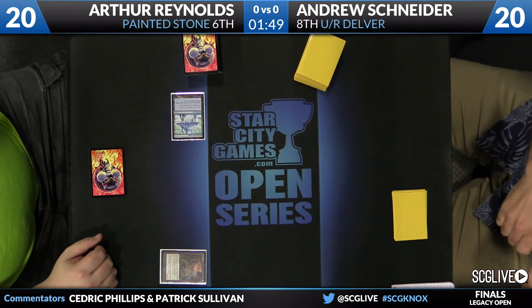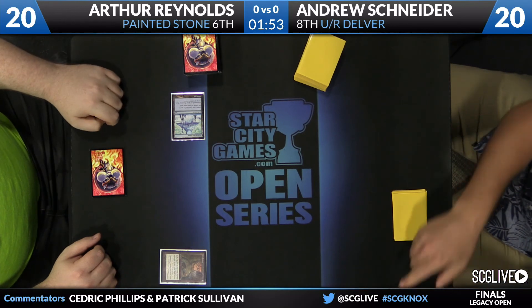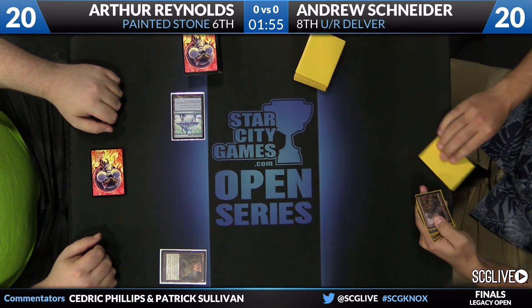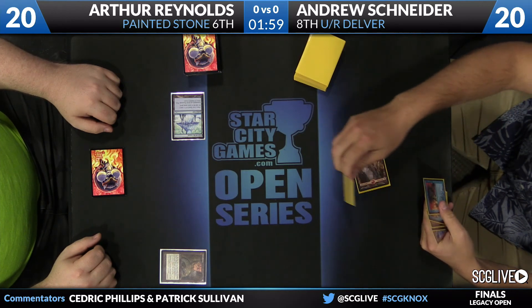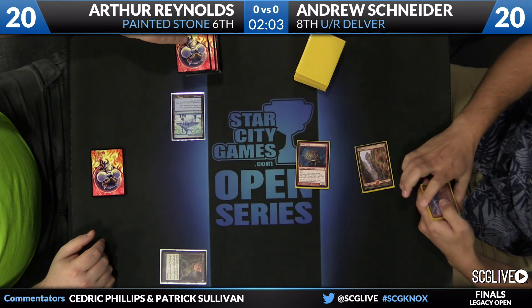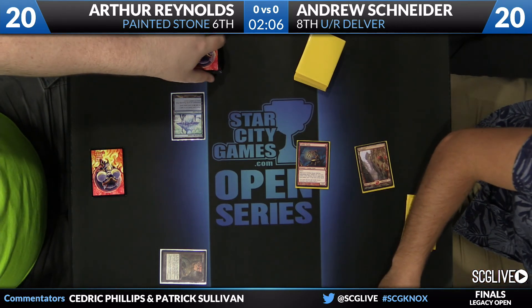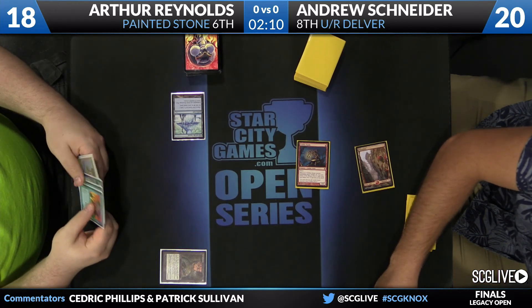Reynolds plays a Grindstone to start. Snyder does have a copy of Force of Will and a blue card in his hand. The question is: do you want to counter this or save it for something else? Looks like he's going to save it. Price of Progress off the top — we didn't even mention it, and there was a Goblin Guide. Price of Progress is actually pretty good in this matchup, since Arthur's mana base is heavily built around Artifact Lands and two-mana Lands.